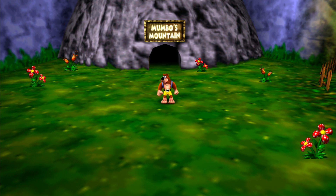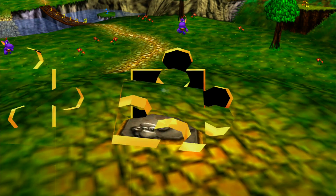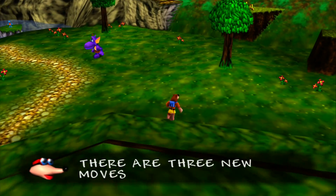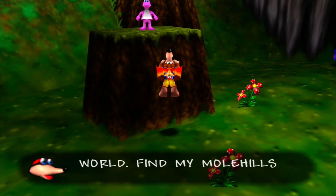Hello everyone and welcome back to Let's Play Banjo-Kazooie. In the previous episode, we cleared all of Spiral Mountain and now we're going into Mumbo's Mountain, which is the first level of the game and might be one of the most memorable levels ever, in my opinion. There's going to be a couple more tutorial stuff and we're going to learn three new moves in here.